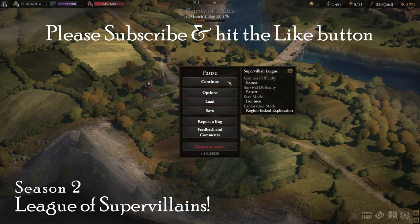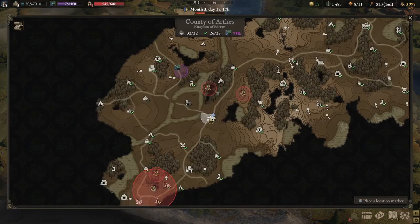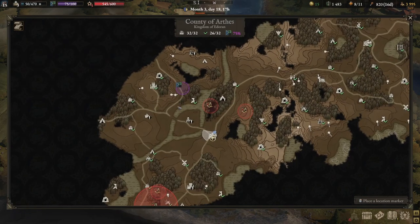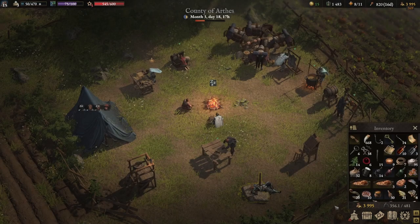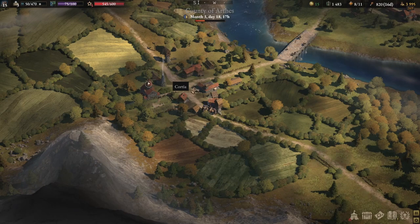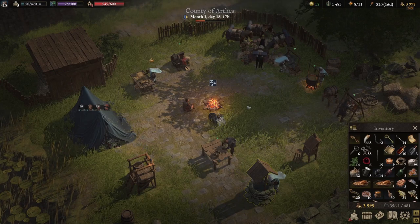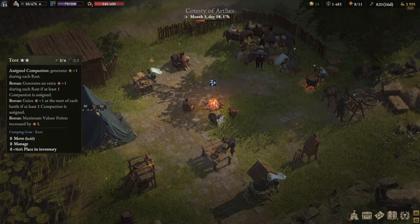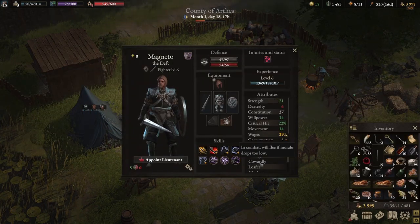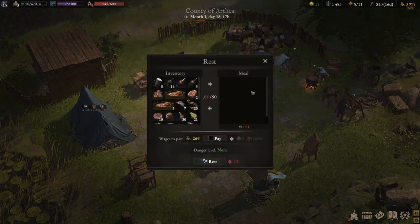Hello everyone, welcome back to another episode of Wartales Season 2. We're just going to quickly rest and then hit these bounties, and after that head to the tomb and hopefully win the concealed camp battle. I should not camp outside - I need to camp inside because I am very much wanted by the guards. We want Enchantress to come out, and we need to get rid of Magneto's constant cowardly running.